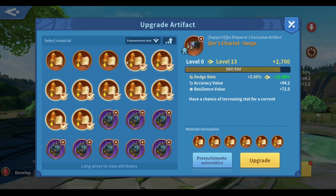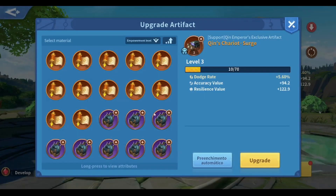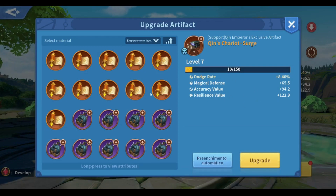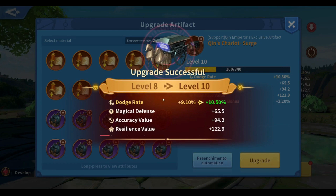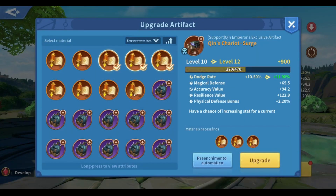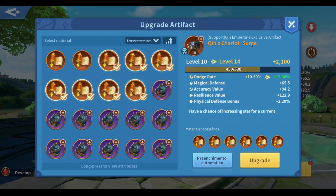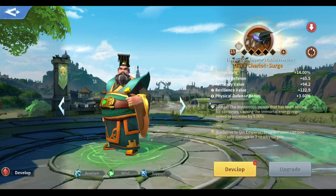We're not gonna upgrade it straight to 15 — I'm gonna upgrade it one by one at first because usually when I upgrade it straight to 15 the stats don't add properly. We got more magical defense — that is good. And now we got physical defense bonus. This is just perfect, I wouldn't ask for more. We don't need any more additional stats, but I don't mind adding one more.